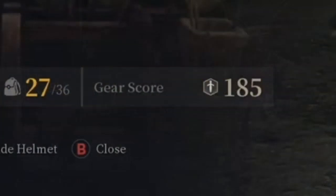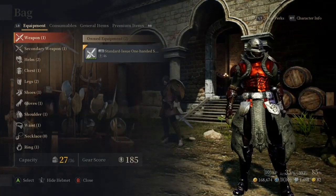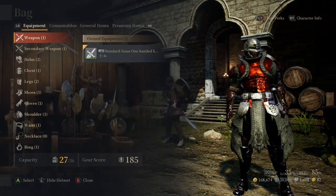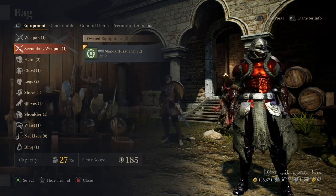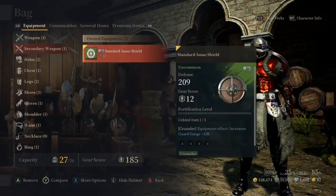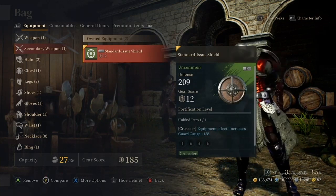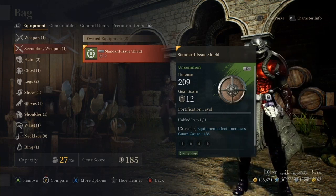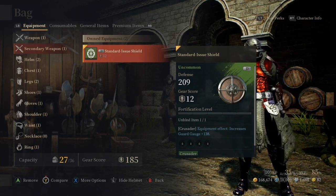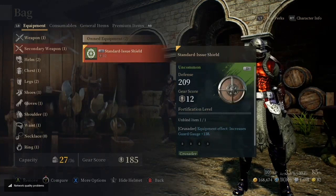At the bottom left-hand corner of the screen it'll show your gear score by what you have equipped right now. I'm a level 10 Crusader with a gear score of 185. Your weapons and armor will increase your gear score — the better the stuff, the higher the gear score indicator. For example, this standard issue shield has a gear score indicator of 12; if I get one with a gear score indicator of 15, that's going to increase my overall gear score by 3, bringing me from 185 to 188.